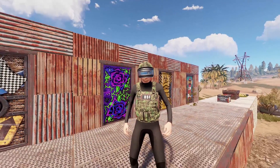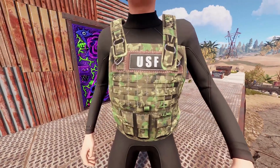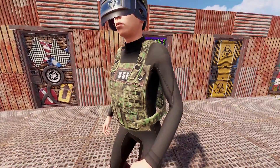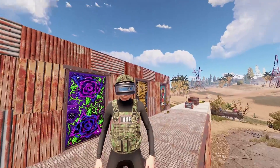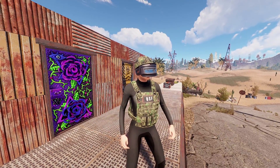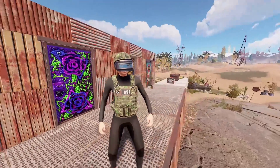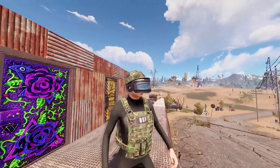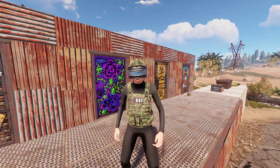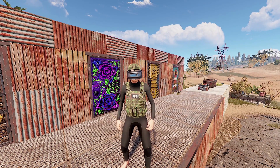Next up we've got a very tactical looking set — this one is really awesome. It is the USF set by Phase. We've got this epic looking plate carrier, very well done; a lot of people have wanted an updated camo plate carrier. He did a really good job on the riot helmet too. I love the bullet mark in the actual visor — I think it's really cool and a lot of people would love this tactical look for sure.